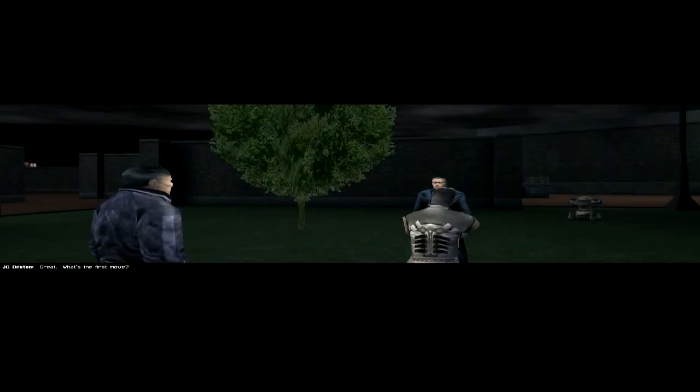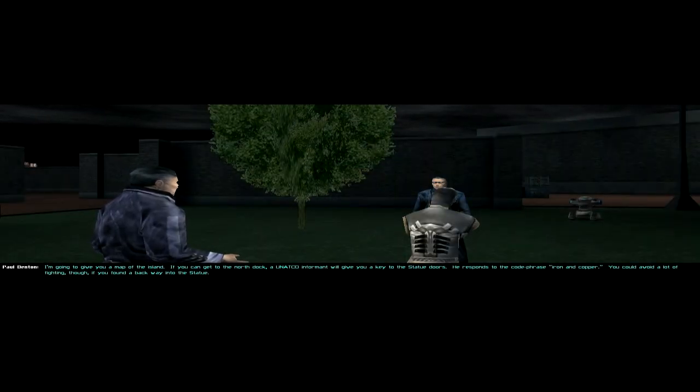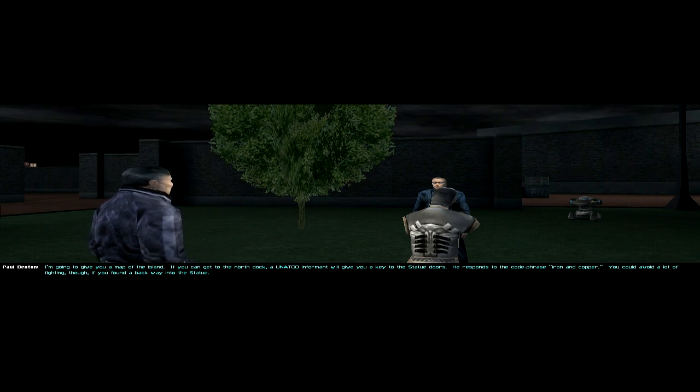Great. What's the first move? I'm going to give you a map of the island. If you can get to the north dock, a UNATCO informant will give you a key to the statue doors. He responds to the code phrase: iron and copper. You could avoid a lot of fighting, though, if you found a back way to the statue.